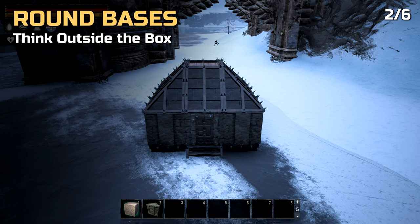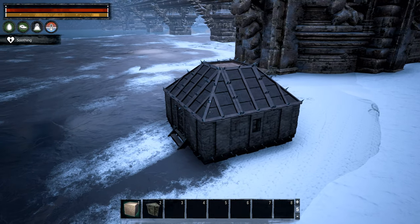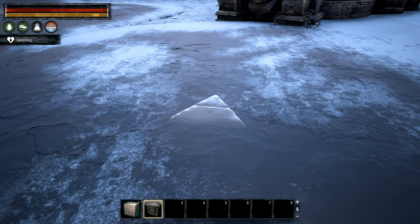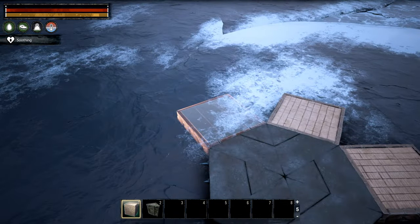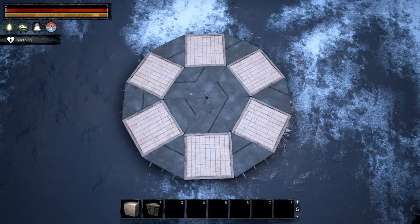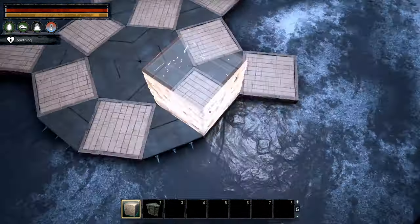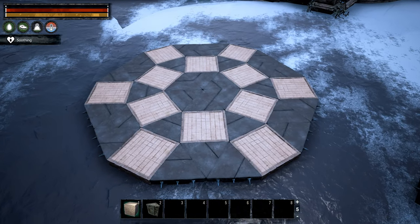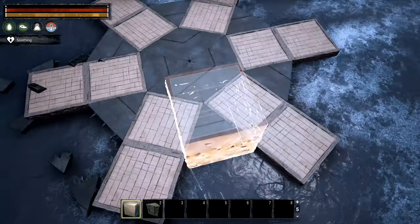Next up are round bases. We all know how easy it can be to build boxy houses or simply fall into the habit of building something square or rectangular in layout. While Conan Exiles doesn't offer any round building pieces, there are ways to get around that. The easiest way is to start off with a set of wedge foundations. To better highlight the patterns we've chosen to use two building sets for squares and wedges. We can further extend our base using additional square or wedge pieces — generally placing square pieces on the edges of wedges, or wedges on the edges of square pieces to create these patterns.